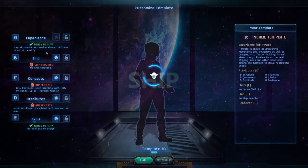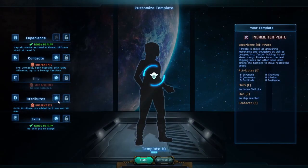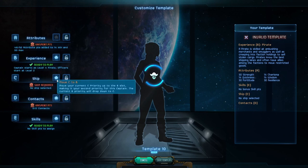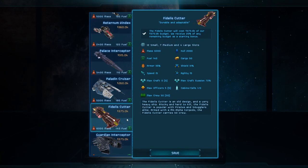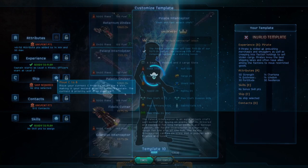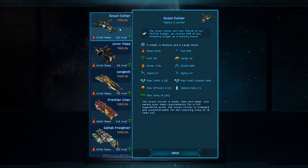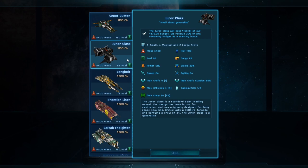The biggest influence on how you prioritize your captain's settings is the ship. For new players, I recommend setting the ship priority second and choosing one of the larger ships like the Fidelis Cutter, or setting the ship priority to three and choosing the Paladin Cruiser. These give you a sizable ship with quite a few components you can upgrade and reconfigure over time, rather than being forced to upgrade to a larger ship sooner.